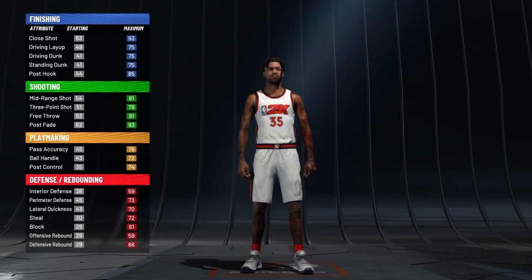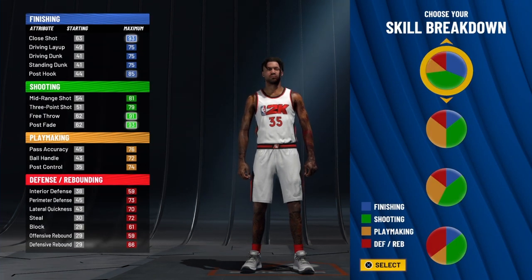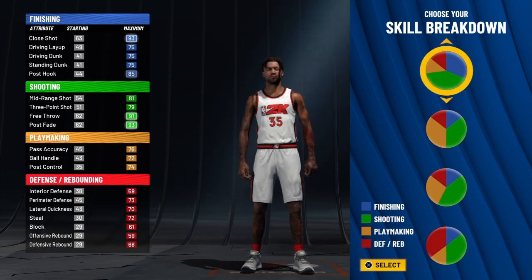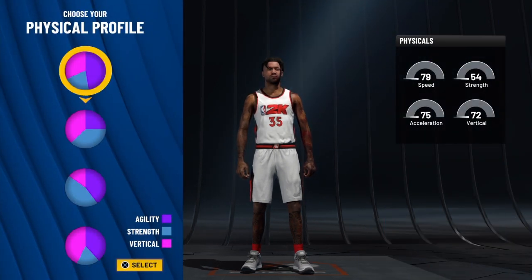We're going to take this pie chart right here for the skill breakdown. This is the majority of green and the lesser of the blue, so you're going to have hall of fame shooting badges at 16, and then you're going to have 16 badges in the finishing as well for the skill breakdown pie chart.